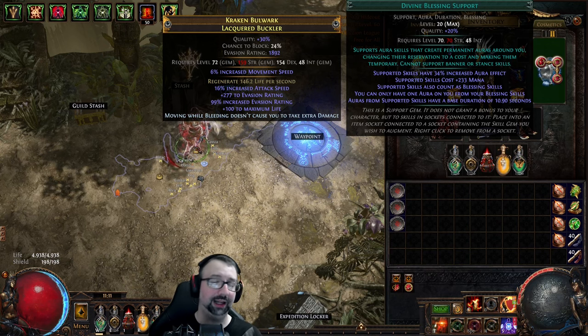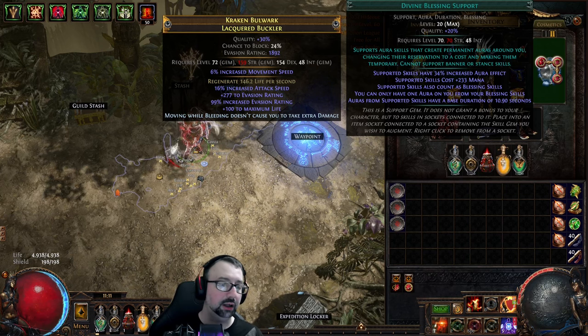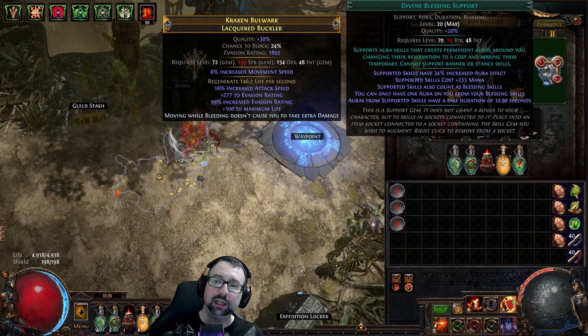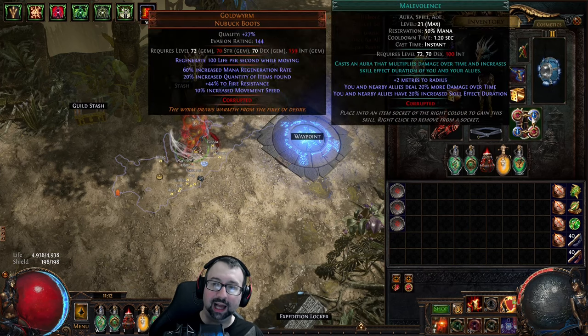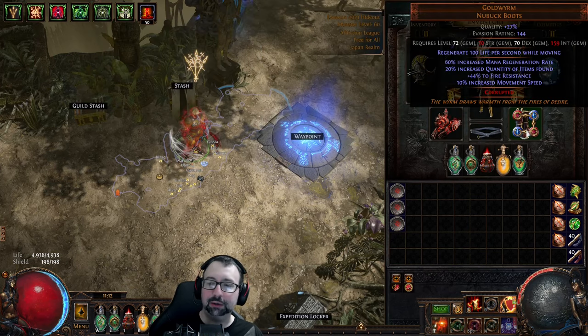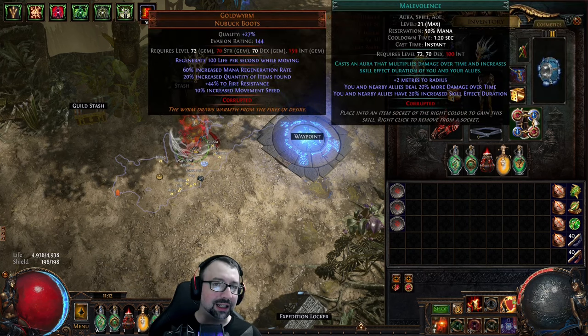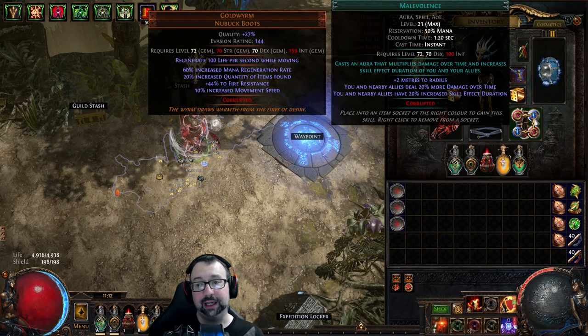My build has changed. I'm running caustic arrow this time, not lightning arrow or tornado shot for the time being. I'm on a pathfinder and I have a lot of sources of reduced mana cost, which has allowed me to run a divine blessing support in my shield charge to get an extra aura into my build. And effectively I'm getting two extra auras for free.